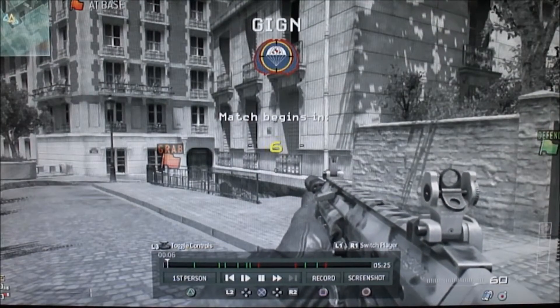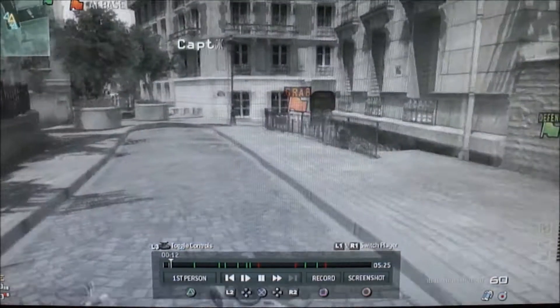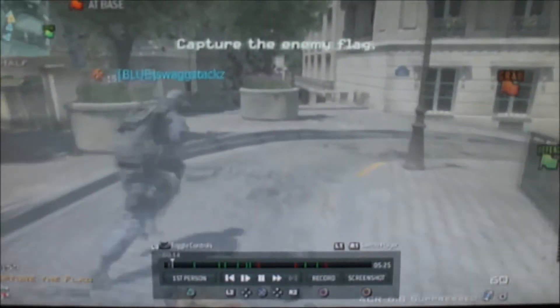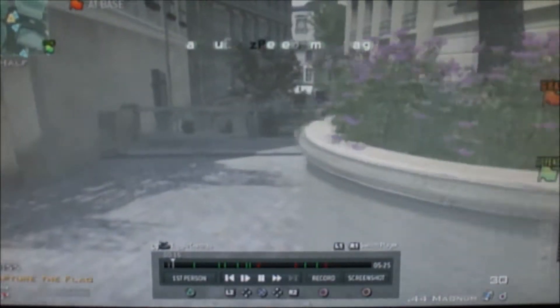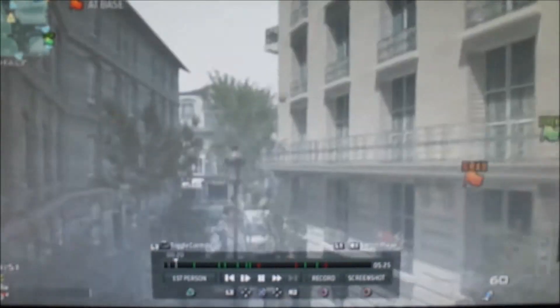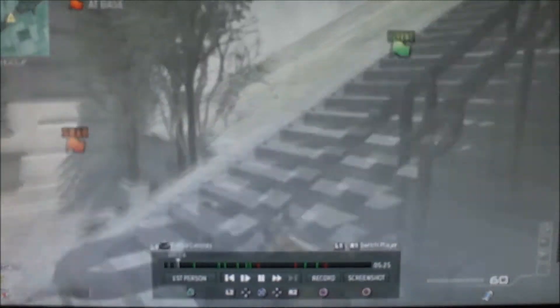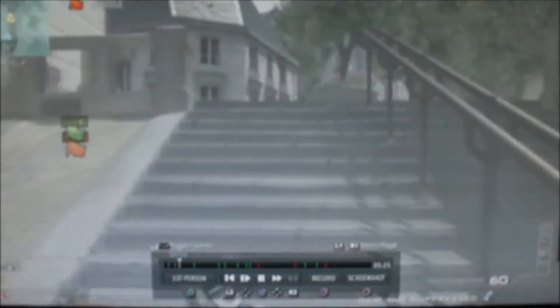We're going to go cap the flag, grabbing the one at C-Dom, which is good because we can access a lot of the good positions over there. It's easier because you can flank straight through, and after that you can go straight through B-Dom, through the house, or flank around up the stairs and back.